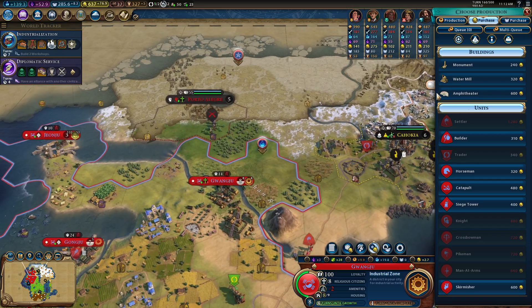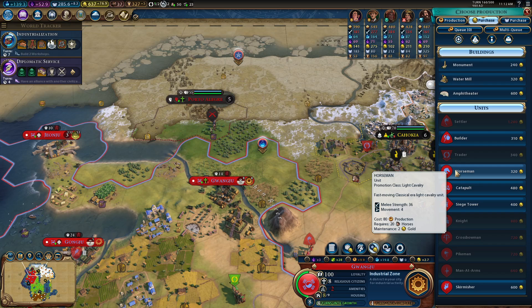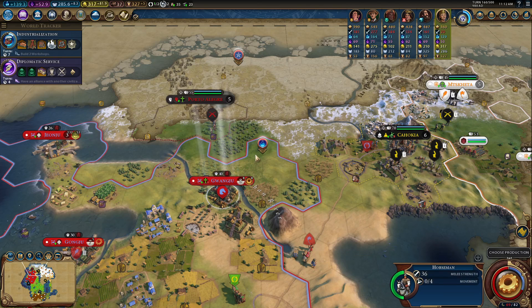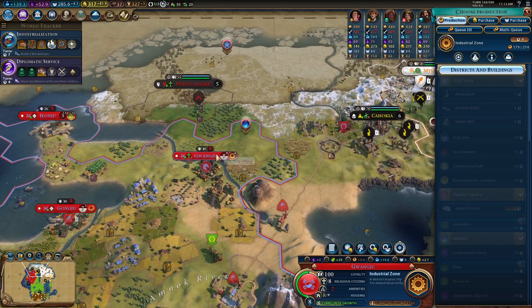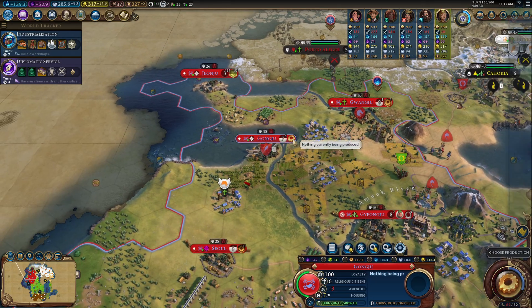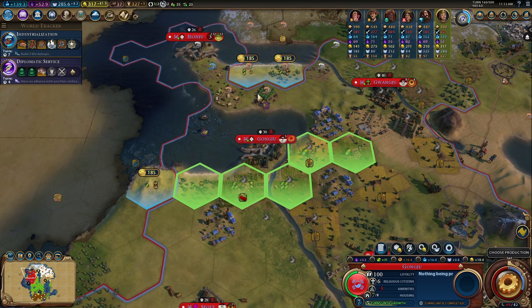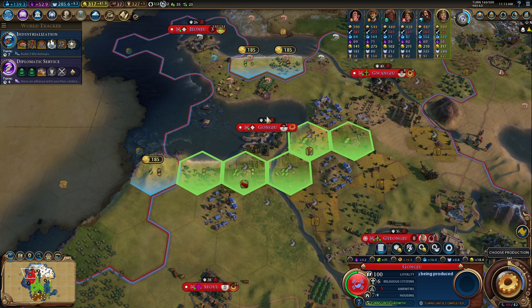She has a warrior here that she's going to be using. So we want to use a unit that we can display some dominance in the area. We will want to consider going ahead and getting a horseman down. It's going to cost us a good bit of gold, yes. But if we can get that there before and have it ready, we can attack that unit and apply some pressure. Since we eventually will need the growth, let's focus on something that's going to give us amenities — amenities are going to help us a lot here.